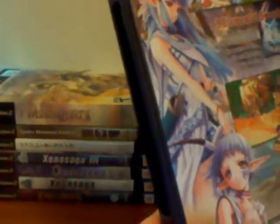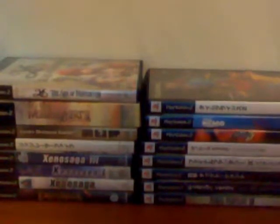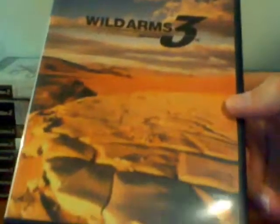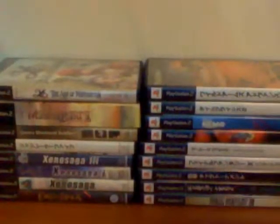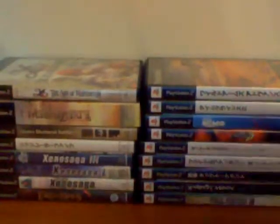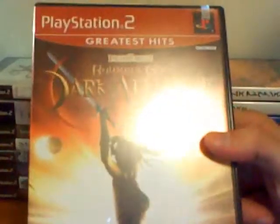Three swords on here — Legendary Adventure. This is an action RPG, kind of neat. This has got the weirdest cover art I think I've ever seen — Wild Arms 3, and it's a picture of a desert. I already own Baldur's Gate: Dark Alliance, Greatest Hits, so I won't need that.